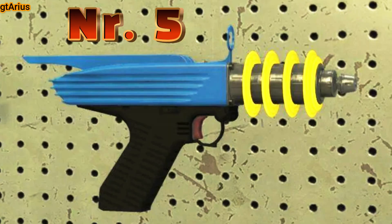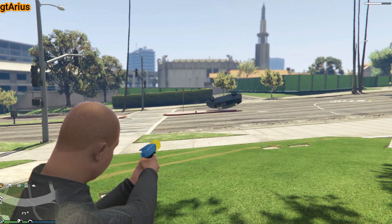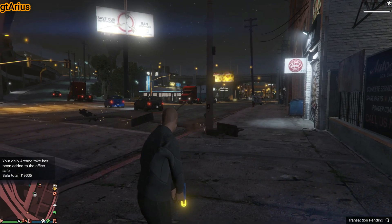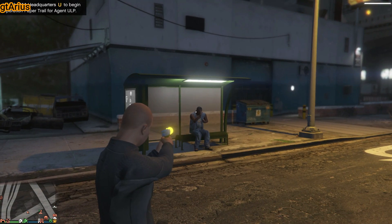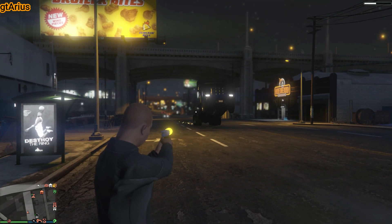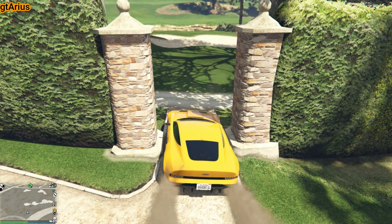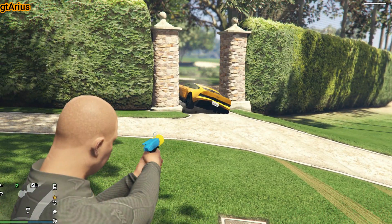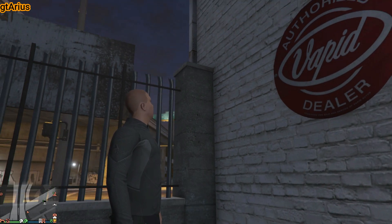Must-have weapon number 5 is the Up-N Atomizer — no ammo, no mag, just one brutal energy pulse after another. The Up-N Atomizer is a raygun. When a person is hit directly, it will send them flying into the air, and requires a few additional shots to fully kill someone unless it's a headshot. It's an ideal troll gun, and effective even in PvP. But the Up-N Atomizer has one very useful function: it can unstuck your stuck vehicle without destroying it, and it can unstuck you as well.